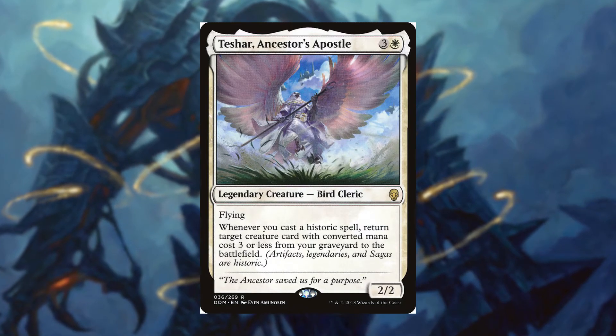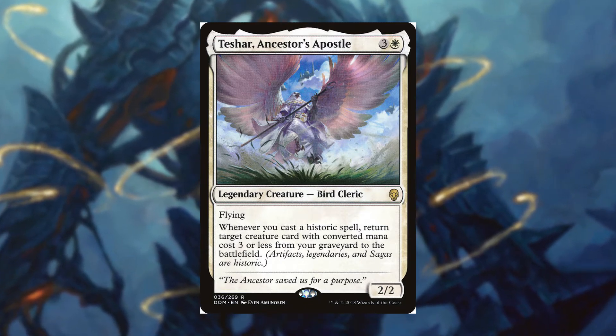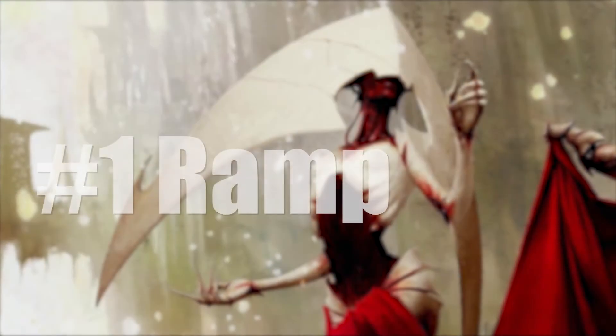Let's talk about our commander: Teshar, Ancestors' Apostle. For three and a white, it's a legendary bird cleric with flying, a 2/2. Whenever you cast a historic spell, return target creature card with converted mana cost three or less from your graveyard to the battlefield.